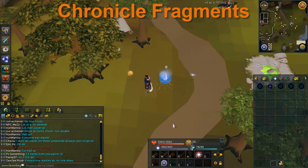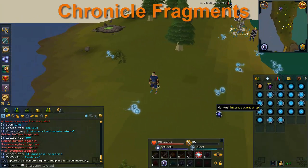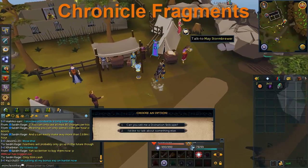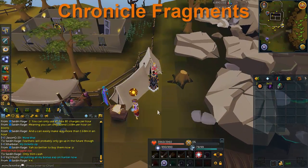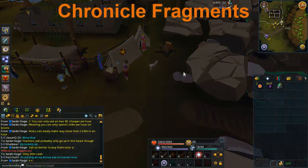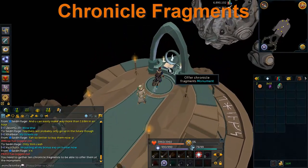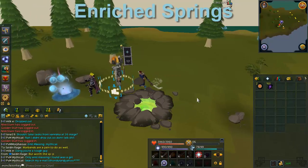Chronicle Fragments occasionally pop out while doing Divination — they're fairly rare due to a recent nerf. You can catch them for Hunter XP equal to 10 times your Hunter level, so at level 99 that's nearly 1k XP each. You can also wield an Enhanced Yaktwee Stick from catching charm sprites for a 5% XP boost. Once you have 10 Chronicle Fragments, turn them in at Orla Fairweather at the Divination starting location, or — if you've completed While Guthix Sleeps — teleport to Guthix's Shrine for even more Divination XP. Alternatively, you can just catch them for Hunter XP and destroy them.